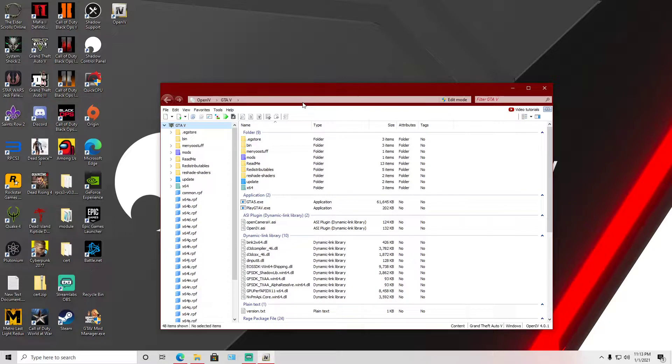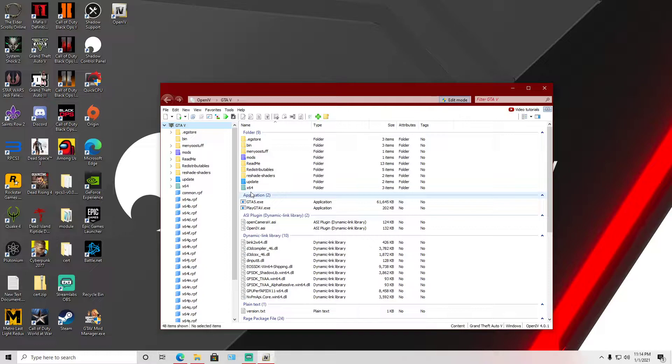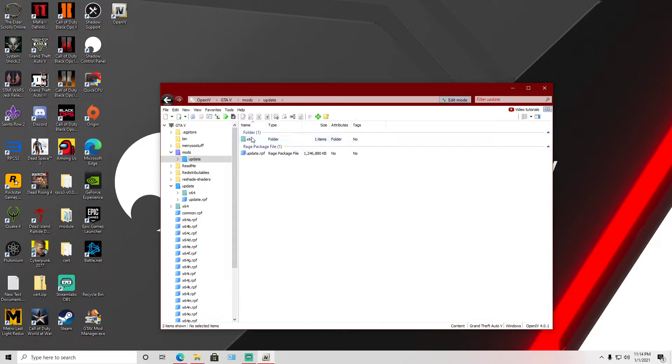Once you have that open, it's going to give you a prompt about editing mode. Editing mode basically allows you to edit files you normally can't. Go into edit mode — it will warn you that all changes will automatically be saved and ask if you want to continue. Click yes. Then head over to the update folder and click update.rpf. It's going to ask if you want to copy or edit — just copy it. Don't edit this file yet, leave it alone.